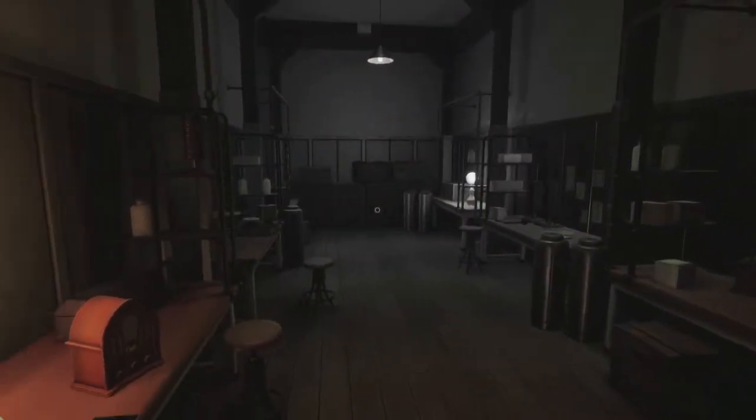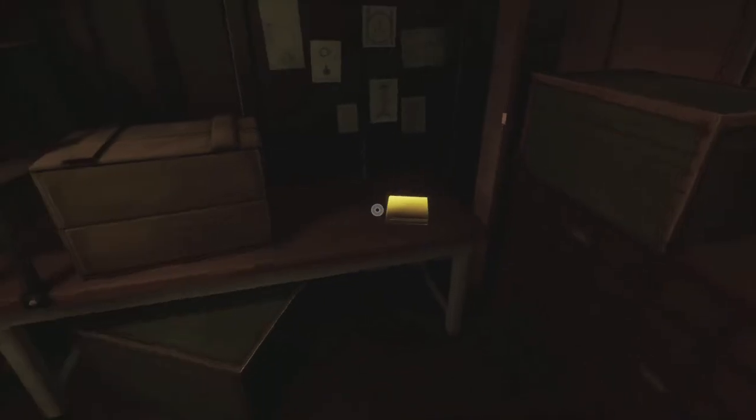We're going to head into Tesla's office, which is off to the left. Look on the left wall and grab the little diary on these canisters. After that, head inside this part of the office — kind of like the desk area. Make sure you go over here and grab it on this corner desk.